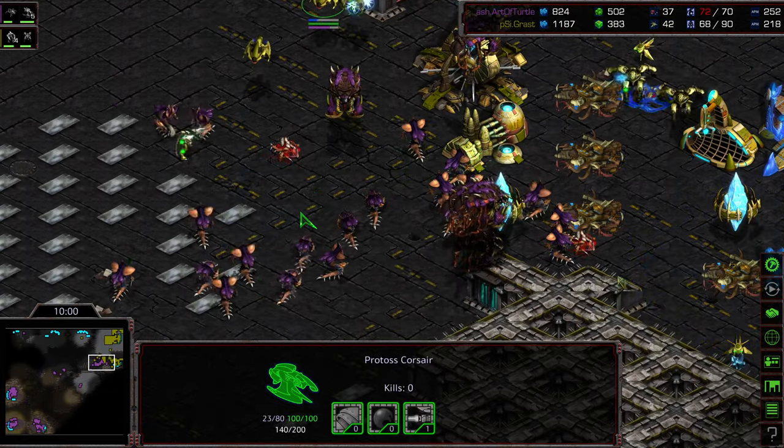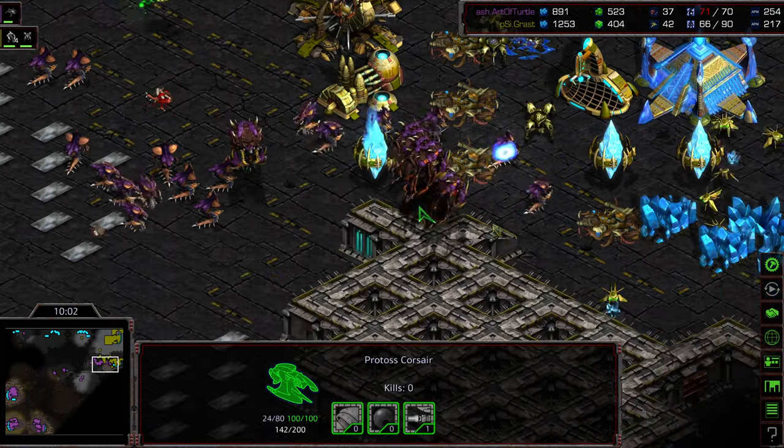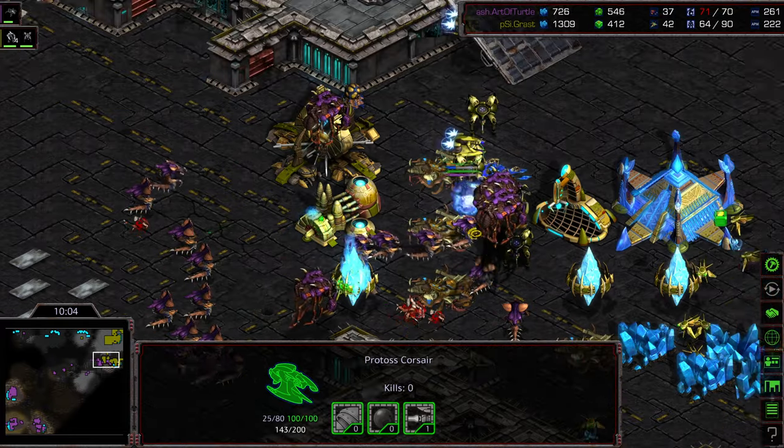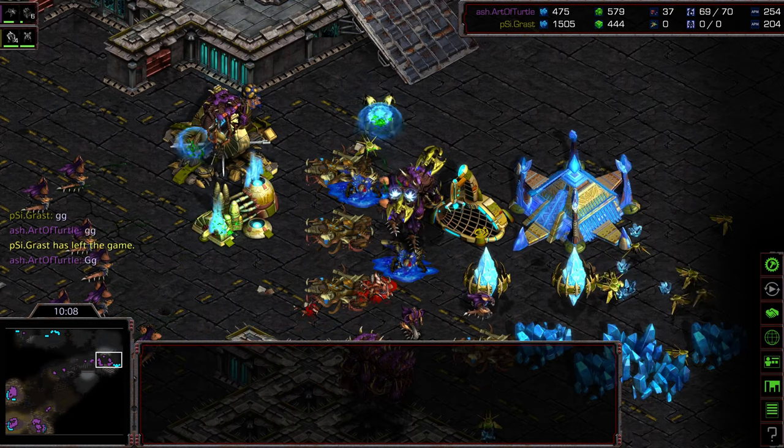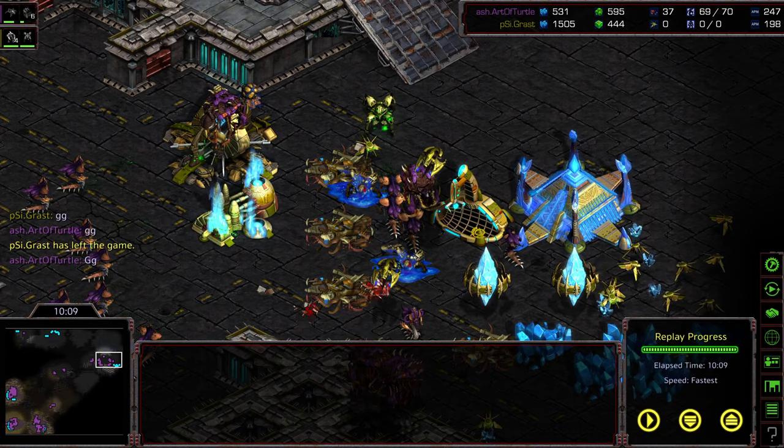The Corsairs are trying to get on top of the Overlords, but it's too little too late. Grast has managed to supply cap Art of Turtle a little bit, but it doesn't matter — there's GG from Grast. Great play from Art of Turtle all the way around. Art of Turtle just did a great job with the mind games. So game one goes to Art of Turtle. We will hop into game two momentarily — hope you guys enjoyed that, thank you for listening.